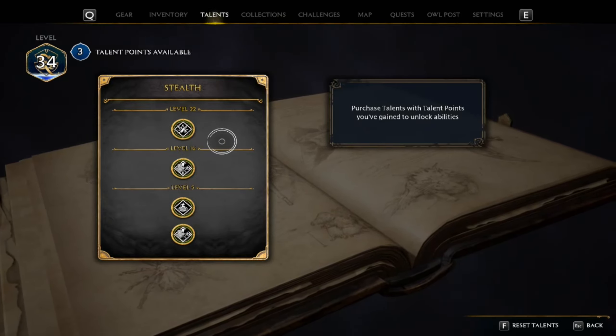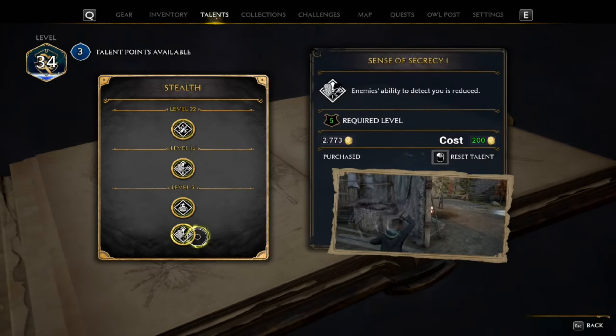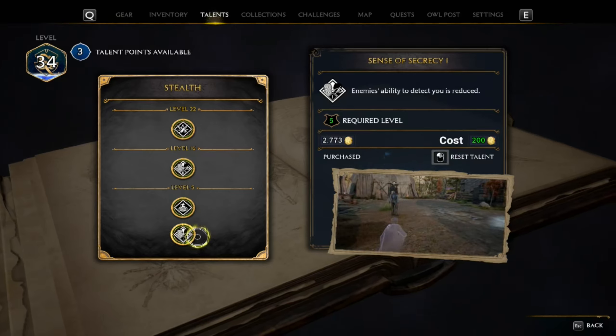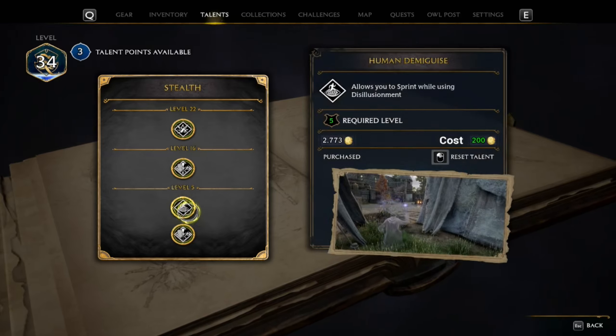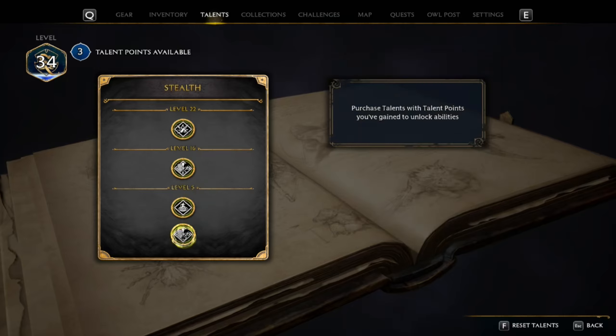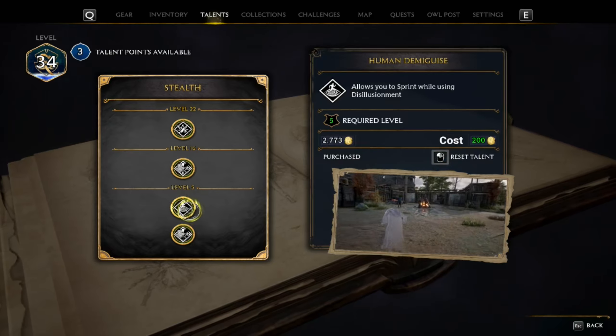I would definitely wait until you get to level 22 to attempt this. You have to be stealthed to even be able to do one of these eliminations, so improving your stealth ability will greatly help you get these in the first place. The first level of improved stealth — being able to sprint while you're in stealth mode — is really effective and just helps a lot.